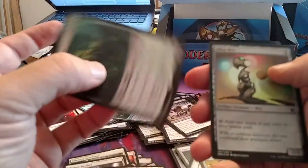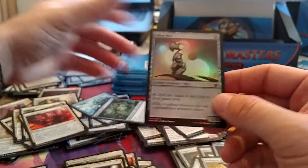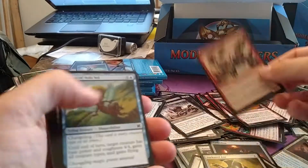Another upside down rare — another upside down rare, Creek Woad — nobody cares about that. Still weird that a lot of these packs have the rares upside down; I don't get that.